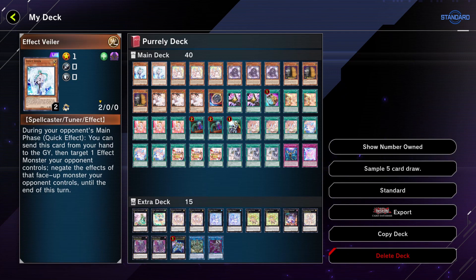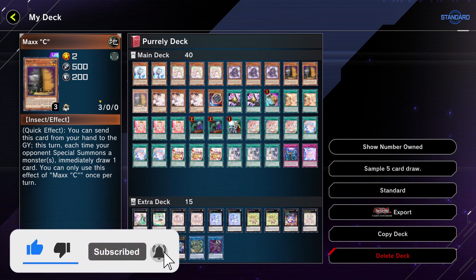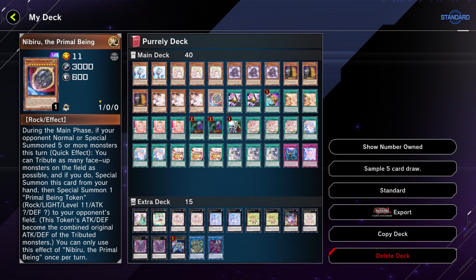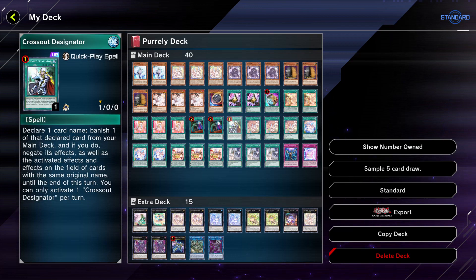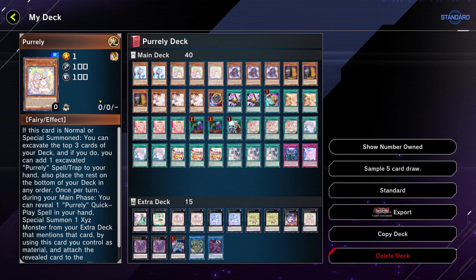I run two copies of Effect Valor — it's just a hand trap of choice, you guys can change it up if you'd like. We have Maxx C, Ash Blossom, Nibiru — just a bunch of hand traps. One copy of Imperm, and that's just for the crossout. We're running a bunch of off-engine things, but you gotta make space for that.